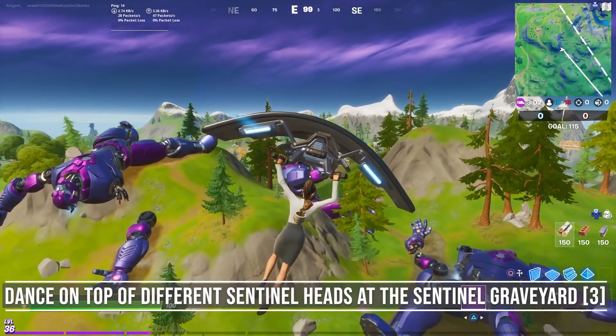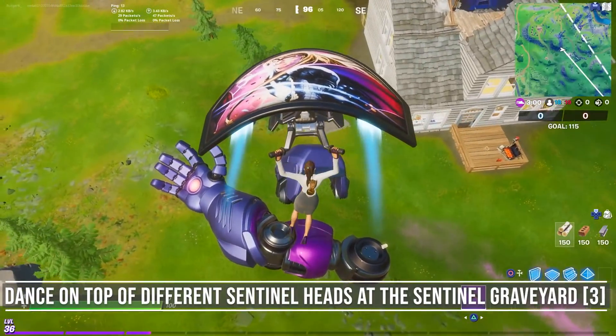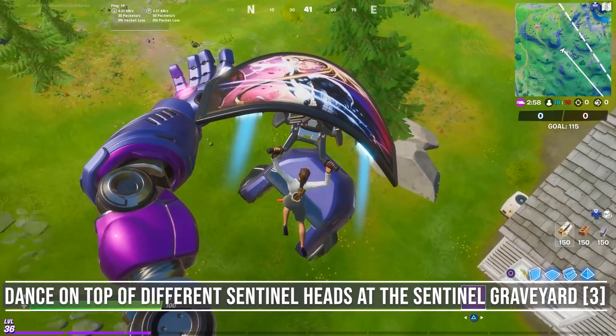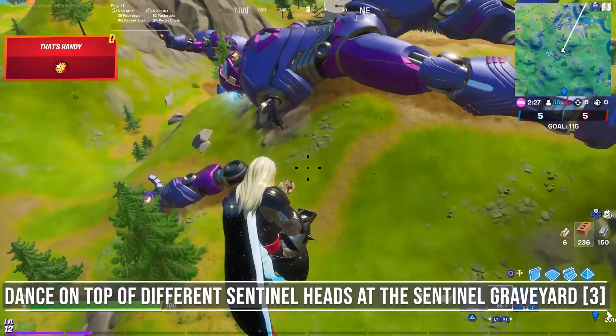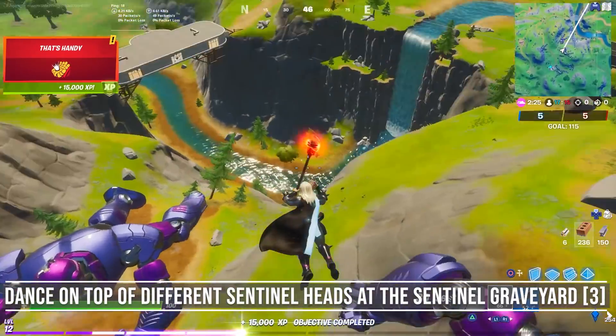The fifth sentinel has no head — it ended up on the ground next to the destroyed house, so I'm not sure if it will count. By the way, did you know you can unlock a punch card by using the jump boost on their hands? Go get it for some extra XP.